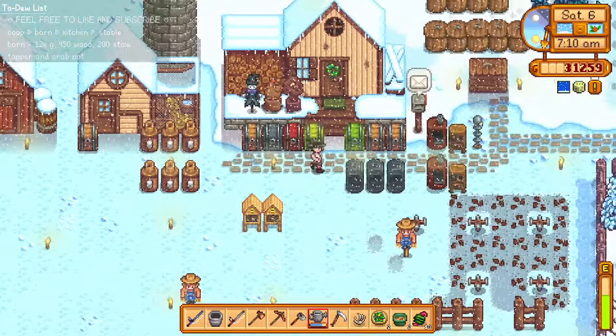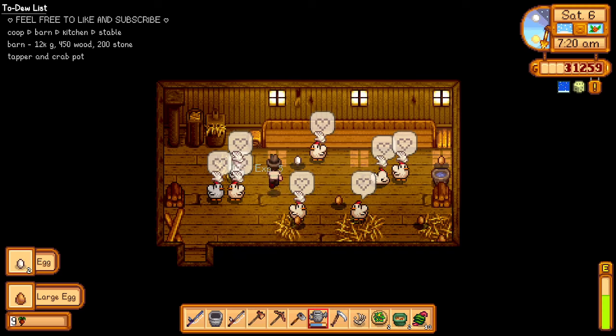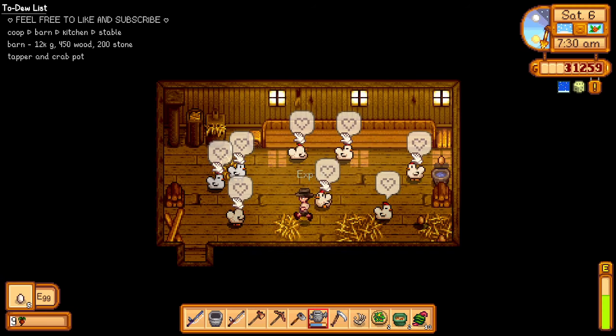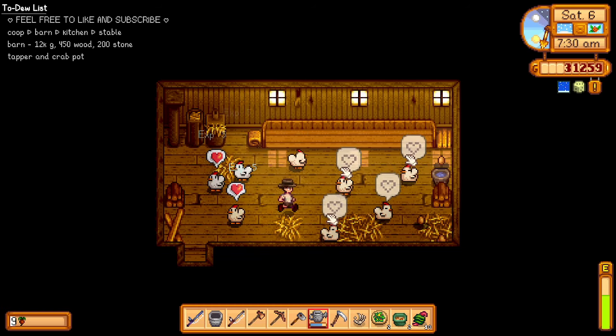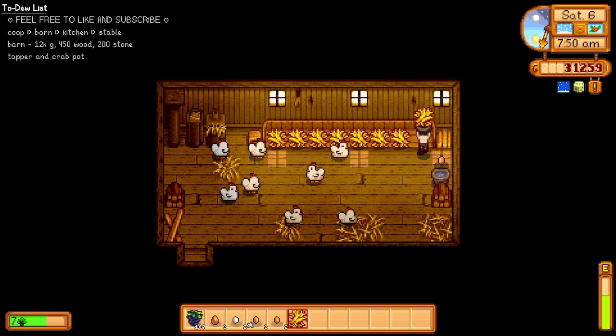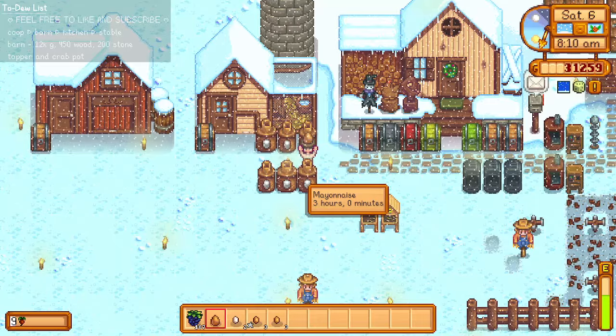Although today the spirits are neutral, I'm planning to go mining because we need to take advantage of the fact that we don't need to water our plants. We don't need to use the watering can because we need to upgrade the hoe at least. Hello guys — they're big now! They look so lovely.